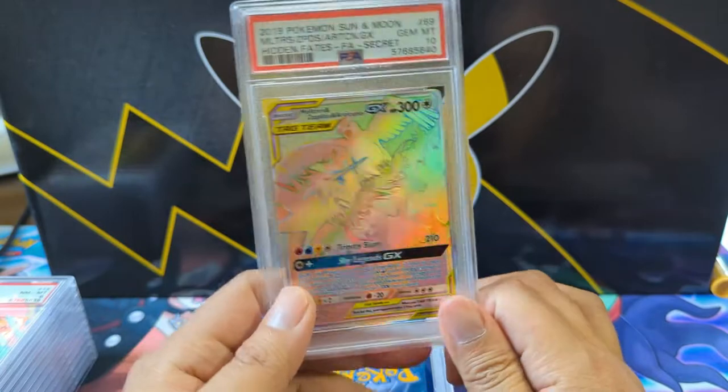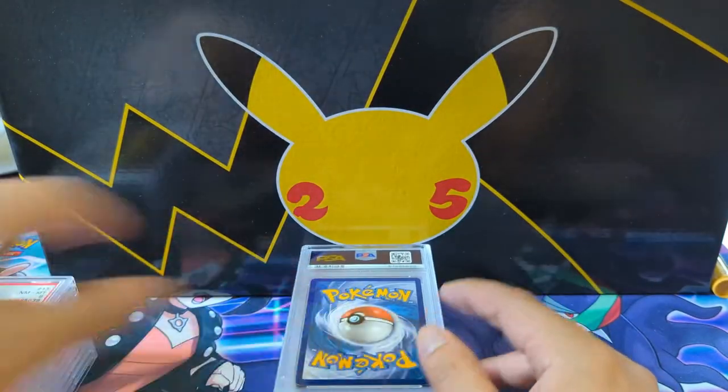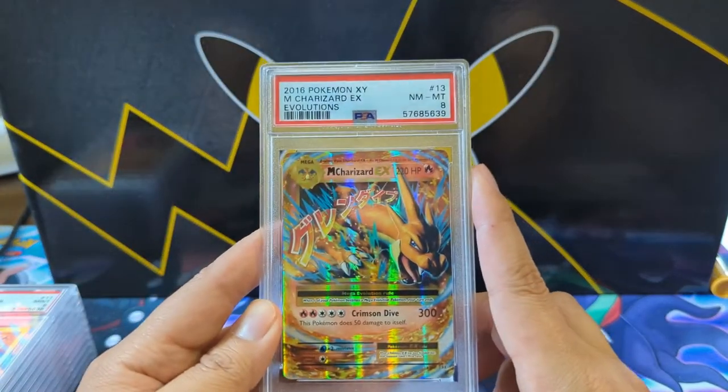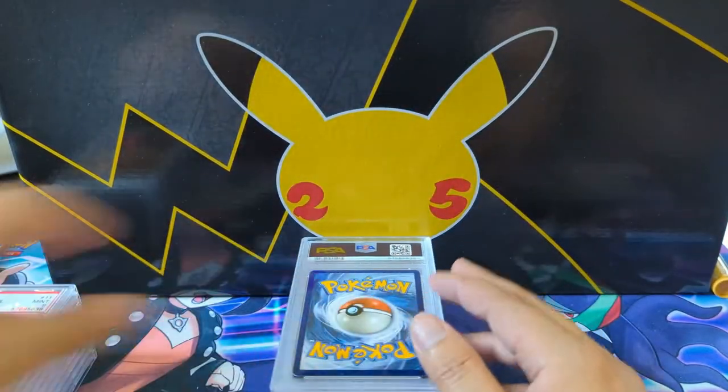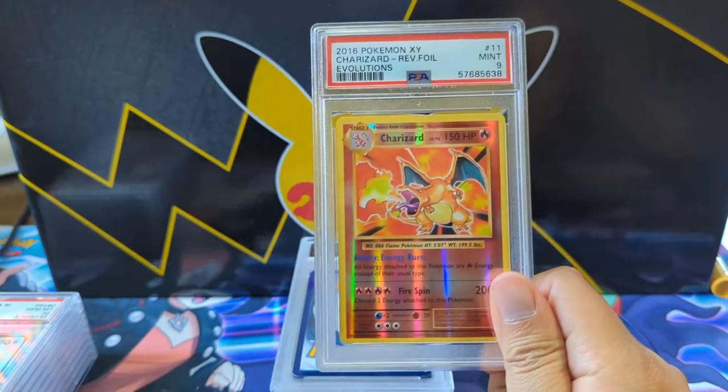The birds cards have really fallen off in price, just because you get a lot of them when you're trying to finish the Shiny Vault. There are three variants of them and none were that hard to pull. But either way, love those cards — definitely my favorite. And then we got another Evolution Charizard.